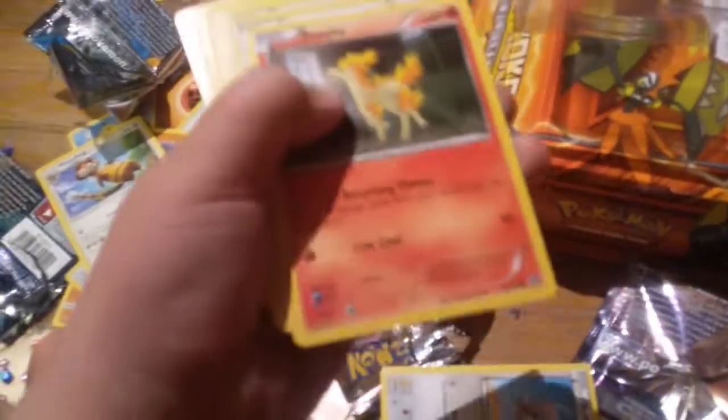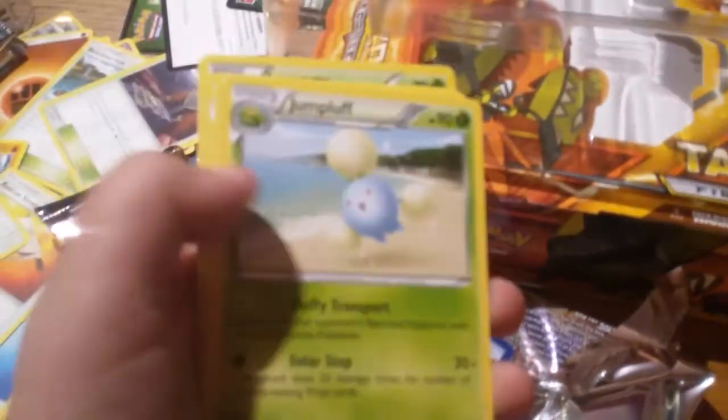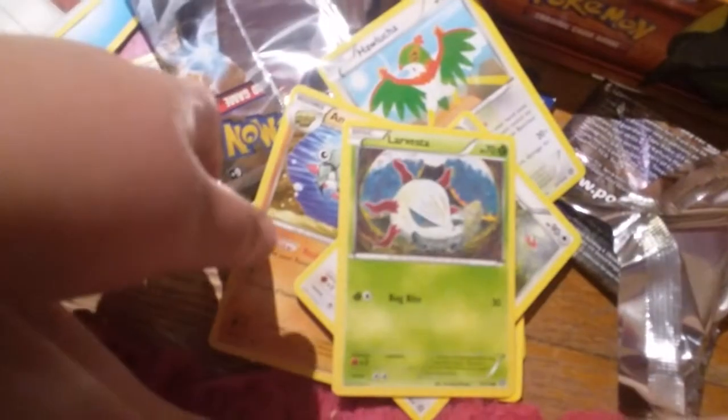Now we need the last one. Please give me something good. I heard Steam Siege has the best stuff. I've watched a bunch of people open stuff on YouTube. I'll go back to holding it. We have Rufflet, Ponyta, Meowth. I forgot that this was a Steam Siege. A Lurantis, a Foongus, Jumpluff, a Hawlucha, Noctowl, a Persian, and Larvesta.